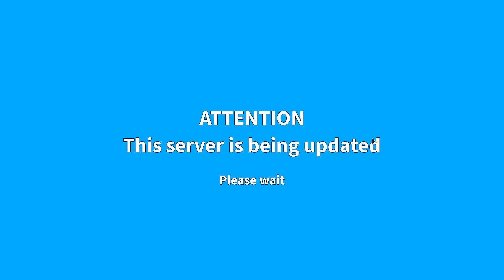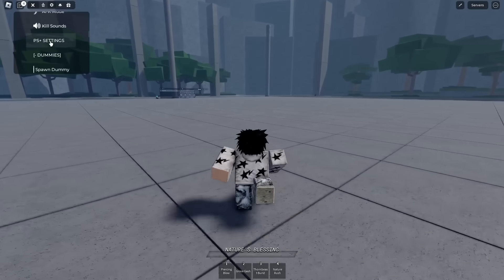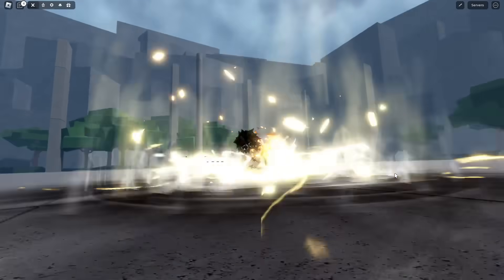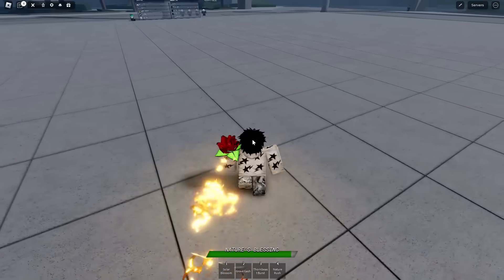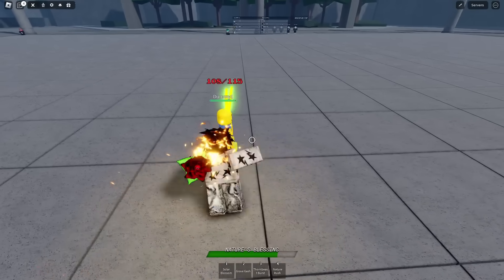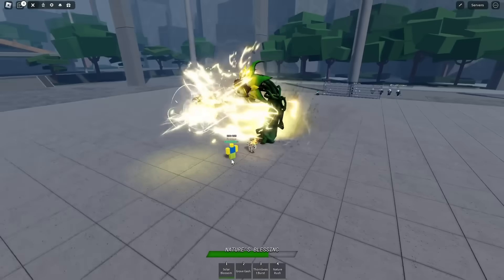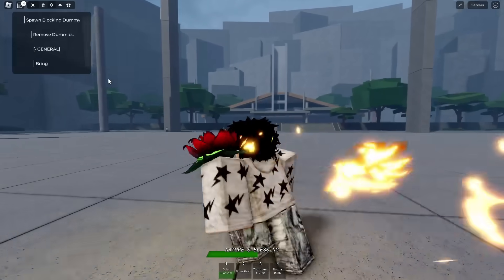The combat from what I'm playing so far does feel better than before. Let me go ahead and activate this ultimate — give awakening, there it is. 'Nature is a Blessing' — there we go! I will say one thing: they cooked on that ultimate animation. Another thing I notice is that they give you base moves too in ultimate, which I love when games do this. We got a little flower on our shoulder. First move is Solar Blossom — hey, I'm liking it.